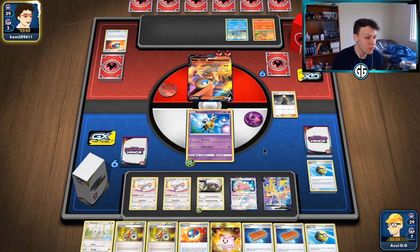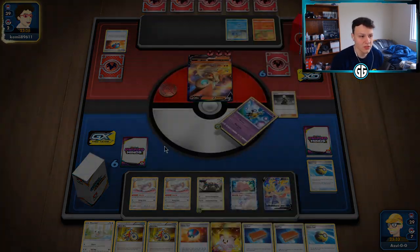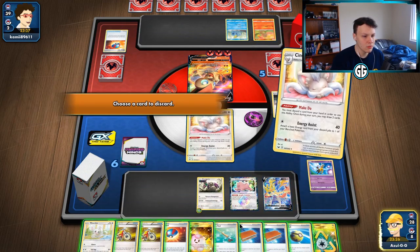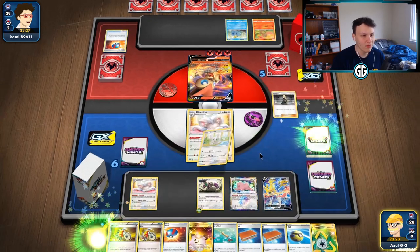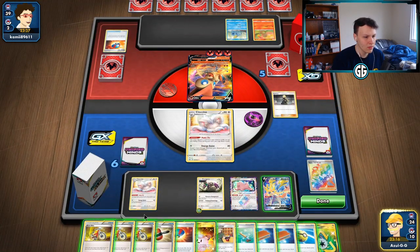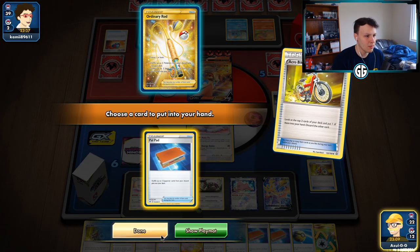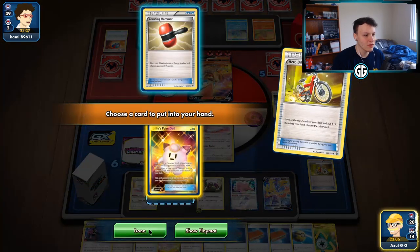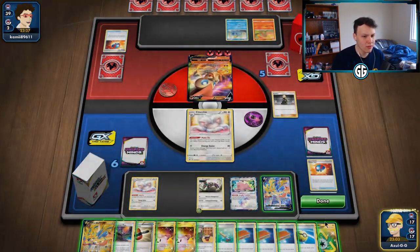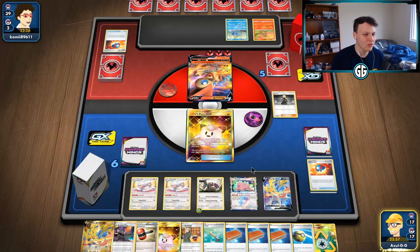We have the Recycle Energy on the Girafarig — we can retreat and set up Cinccino, then retreat to a Doll. Opponent knocks out our Girafarig, that's fine. Send up the Cinccino, draw for turn. Make Do, probably this one so we can recover with Ordinary Rod if we ever want. Make Do the Yell Grunt — not going to be useful here. Going Acro Bike, Acro Bike again, get the Doll, then Great Ball for a Cinccino — not found this time. Still down one Cinccino but that's fine. Bench the Doll, catch active, retreat into the Doll, Intrepid Sword for three.